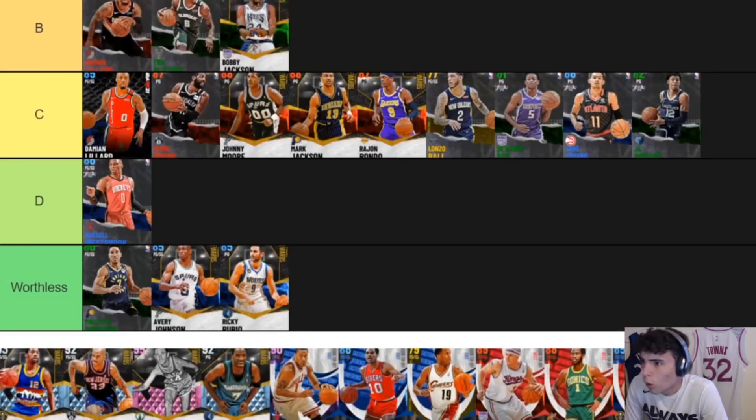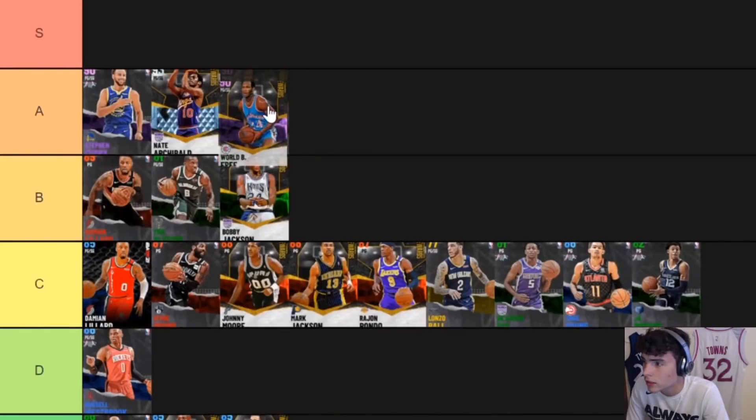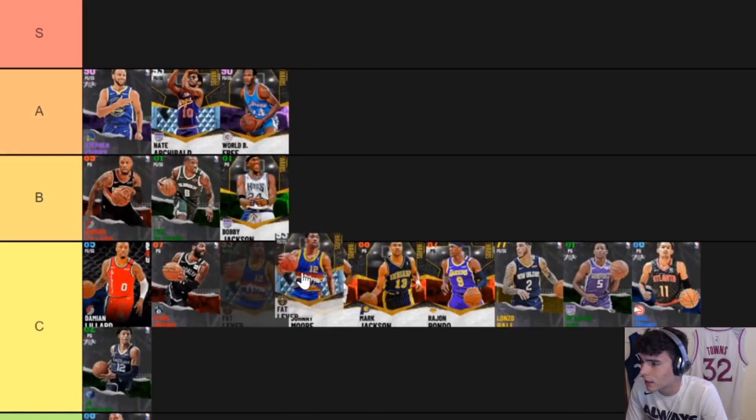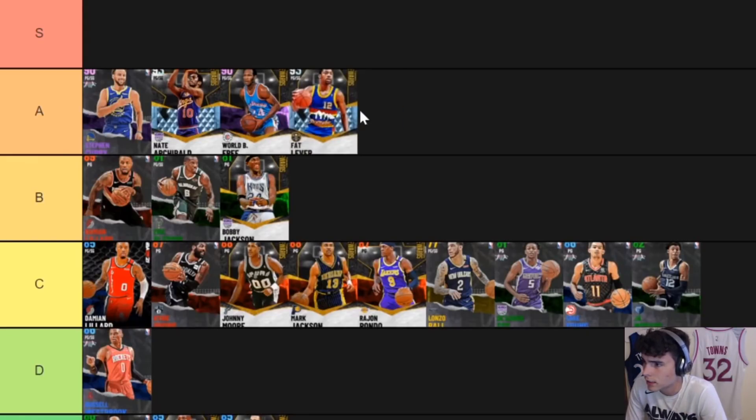World B. Free is A tier — no doubt about it, you cannot go below A. Fat Lever — I haven't played with him much but I've played against him and he's good. A tier for both Will B. Free and Nate Archibald. Fat Lever belongs in A tier — he's very much like a Gary Payton type player. His release is terrible though.